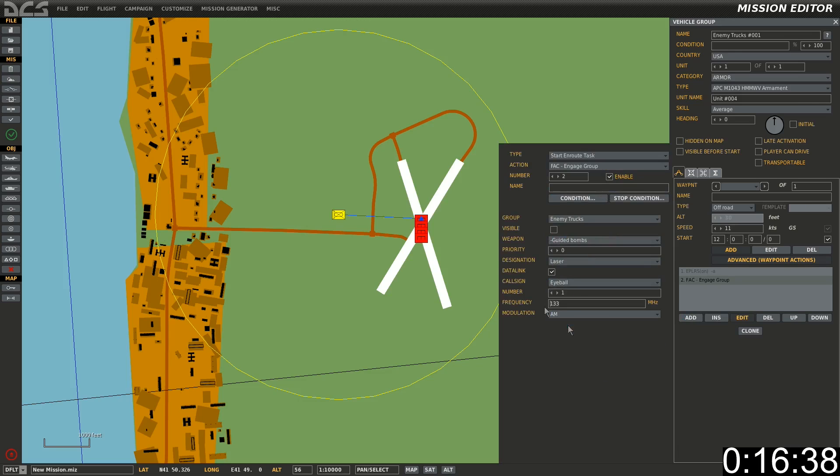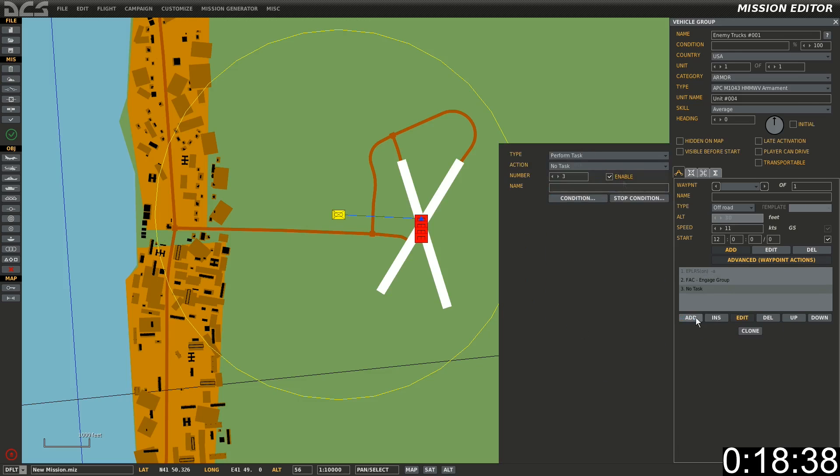Select the preferred call sign and set your frequency. In Advanced Waypoint Options, click Add, Set Option, ROE and Weapon Hold.